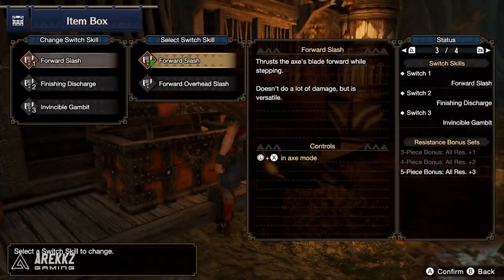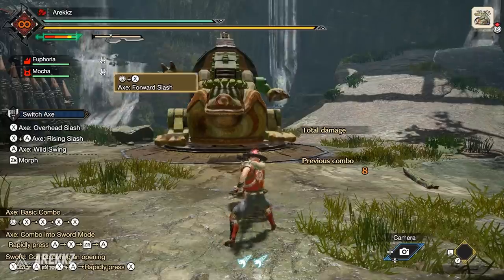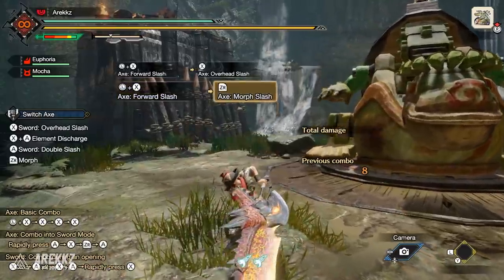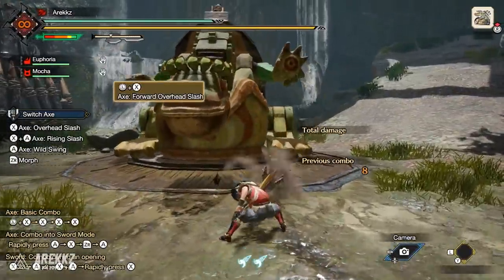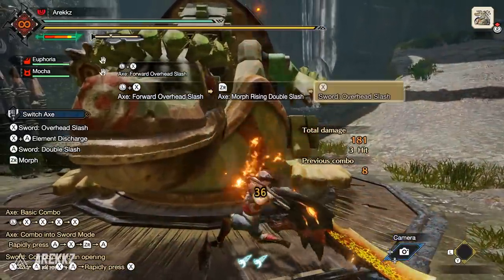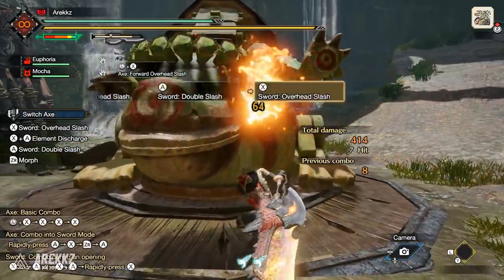For the Switch Axe, your first move is the Forward Slash in axe mode — your standard advancing move, a nice combo opener that also transitions smoothly into sword mode. However, you can change that to the Forward Overhead Slash, which has a slightly longer wind-up animation but delivers good damage. If you transition straight from this into sword mode, it goes directly into the double slash, which is quite nice for building up the amp state.